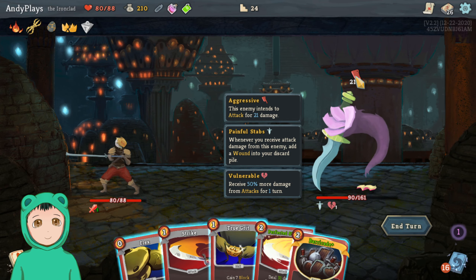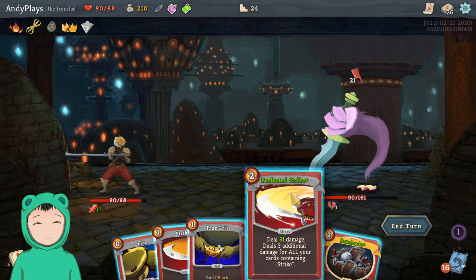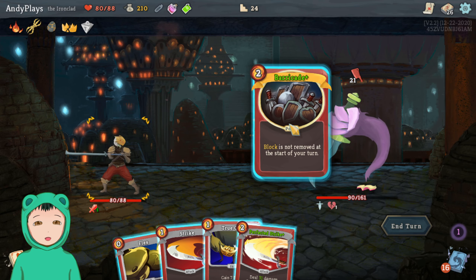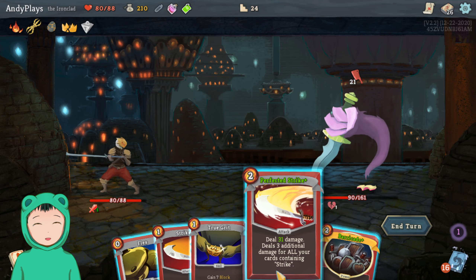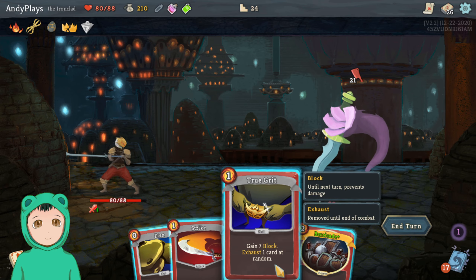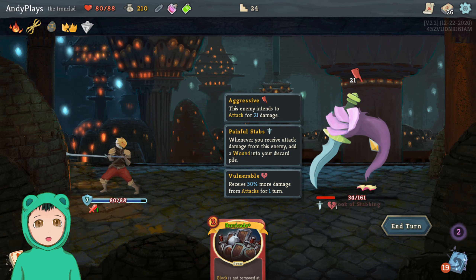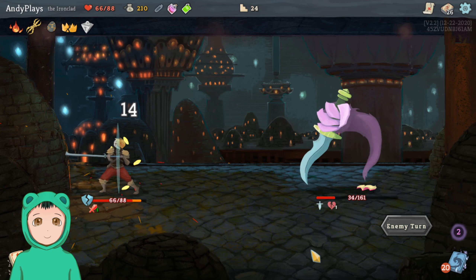Alright, twenty-one damage — Perfected Strike seems good. Do Barricade. Wish I had five so I can do True Grit. Let's do Perfected Strike into — we're gonna be taking... let's do Strike first and then True Grit. Okay, that's fine, we'll be taking fourteen.